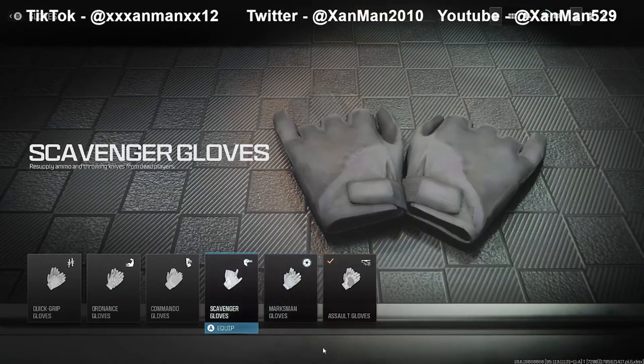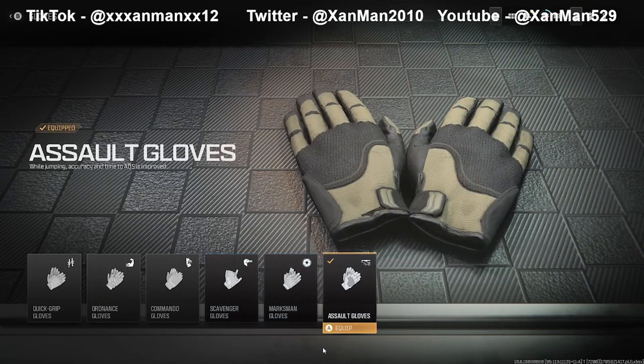For gloves, I recommend Assault or Scavenger gloves. Scavenger gloves let you pick up ammo and throwing knives off of dead players, so if you're aggressive and use a lot of ammo, you'll want to use this. Assault gloves improve your aim while jumping, so if you're someone that goes for jump shots like me, your aim is basically improved.